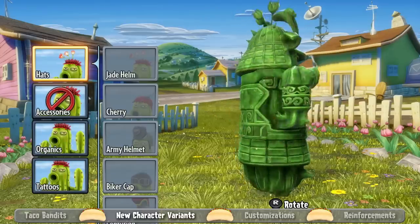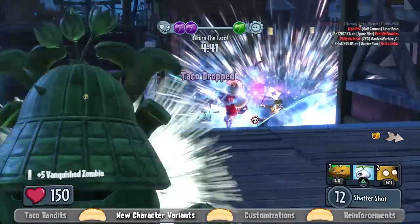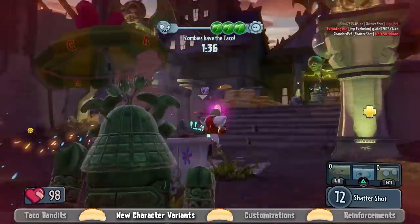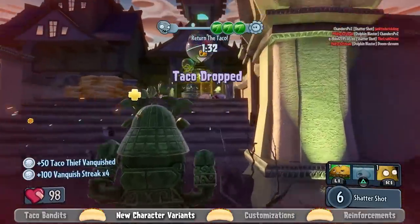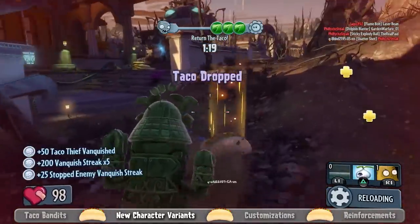Finally, on the plant side, we have the Jade Cactus, who is our slower-moving, higher-health cactus variant. Her weapon sticks in the ground for a second and then explodes, so it's a new twist on how the cactus plays. If you hit players directly, the damage happens right away, but if you hit the ground, you can time it and wait for people to run towards you.